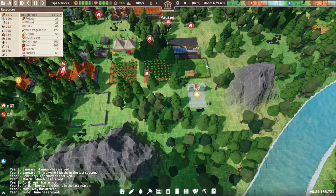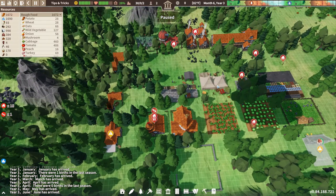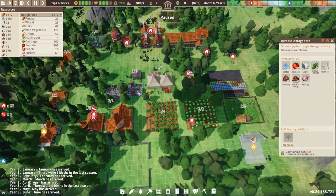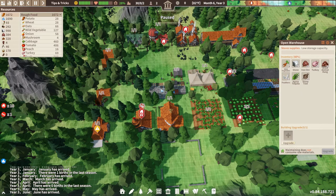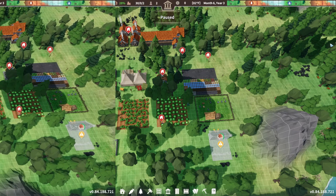My final resource management tip is warehouse space. You start off with this small warehouse and that thing fills up very fast — I got to 70 or 80 right off the bat. So go ahead and build one or two more. I built a smaller one to start, but about 10 minutes later I had to build this bigger one here. Build them as big as you can get, because they're going to fill up very fast.